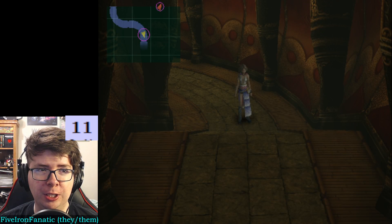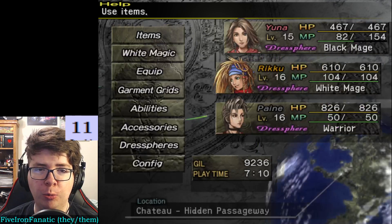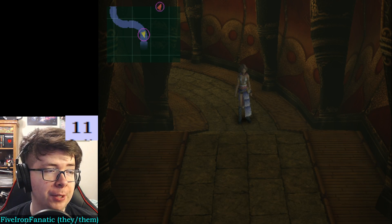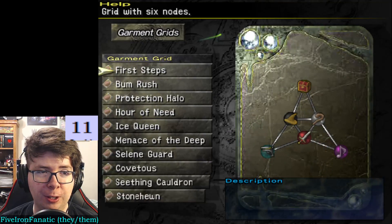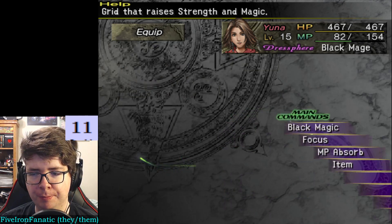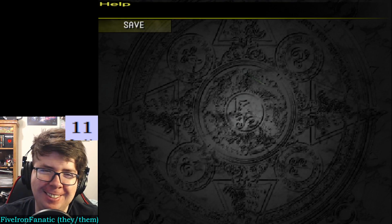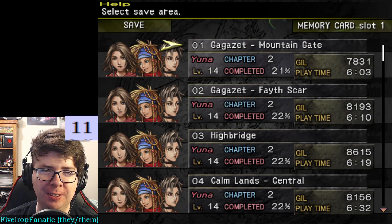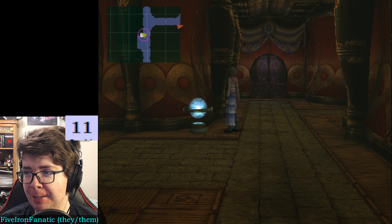We might be close to a save point. Oh, we're in the chateau. Are we making our getaway? No, we just broke in further. So this is the part we're going to have to do. Nothing for it but to go, except I want to make sure that Yuna's garment grid is going to be okay. Alright, we take those. 10-2 is done — I did not think that one was going to get knocked out quite that quickly, but I'm happy it was. Shut that one down.